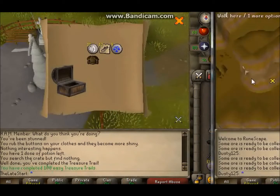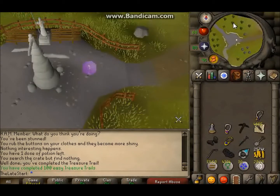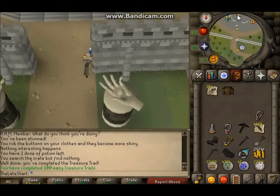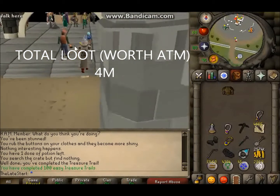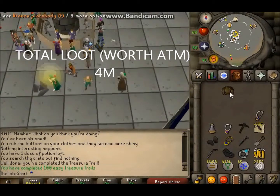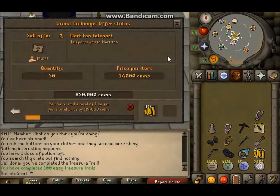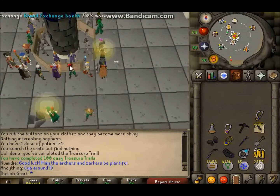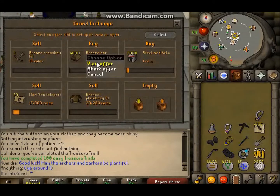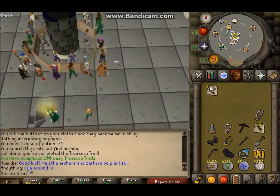100 easy clue scrolls completed! And I get a bronze plate body T. Let's go see how much that is worth and if it actually sells, because I want to dump it in the GE before DCing. And I'm going to DC in seconds. Those are selling, those are buying — pretty good. I don't even know why I'm trying to sell that. I guess I can remove it. Oh, I DC'd.